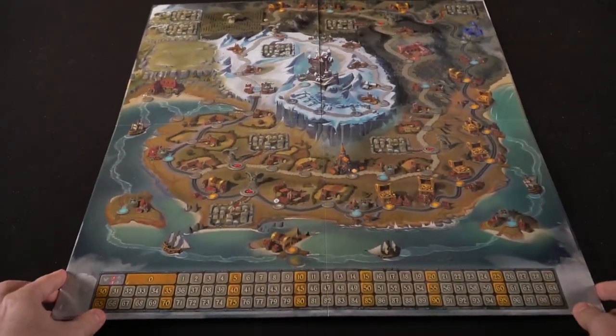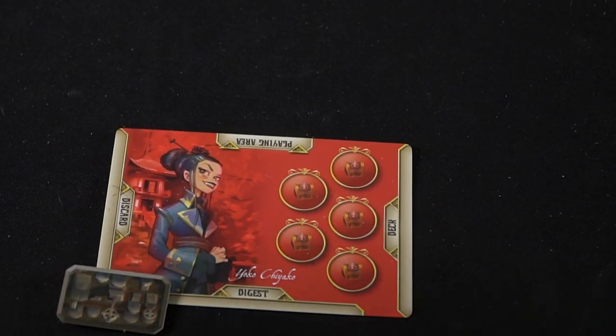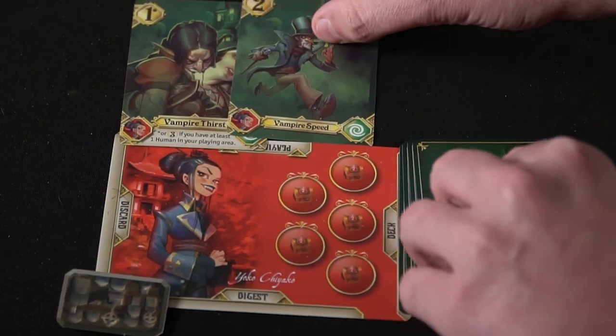To set up The Hunger, first decide if you want to play novice or advanced mode — there are two sides to the board, A and B. Side A is novice, and in novice mode if you're not near the castle at daylight you lose victory points but stay in the game, whereas in advanced mode you're eliminated. Give every player a player board, their deck of six cards, and select their victory point token placed on zero.